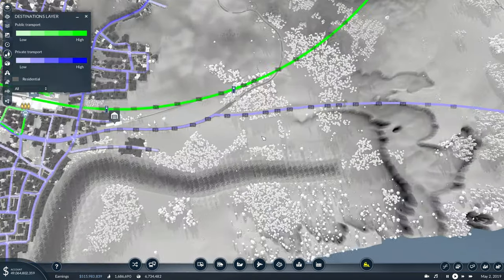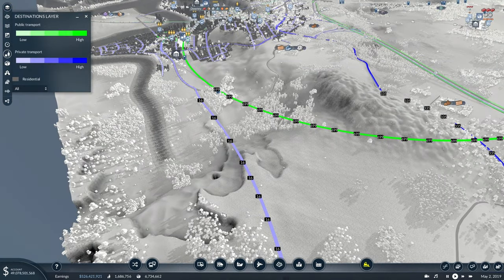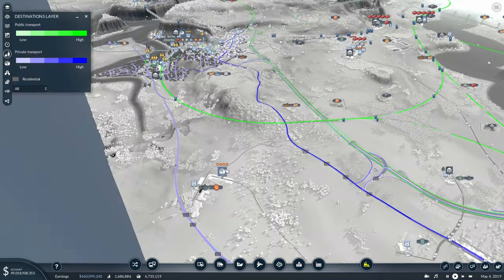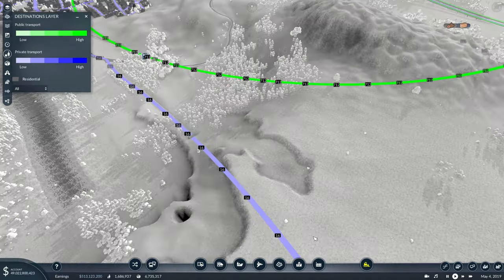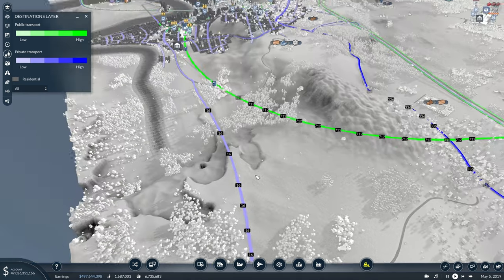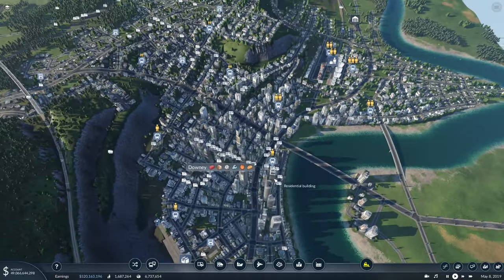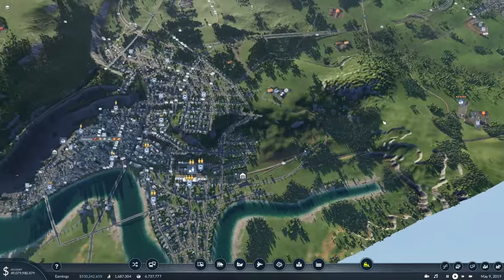With our destinations layer on, we can see this number quickly rising as cars start spawning and routing onto this road, and we can see the numbers over here starting to go down. These numbers are actually higher than they were before, so that's something to take note of — this road is definitely something that's needed for the area. We'll leave this to sort itself out with the new connection, which might actually free up a lot of these roads. Before we do some more invasive restructuring of the city, let's see if this connection is really worth it first.